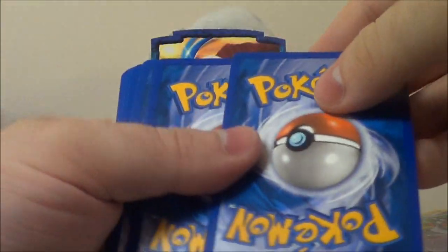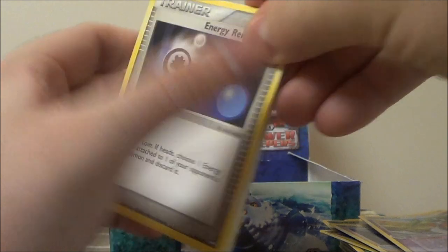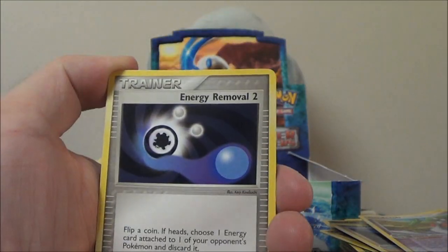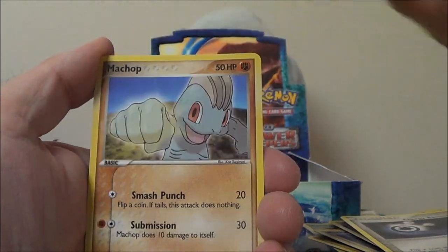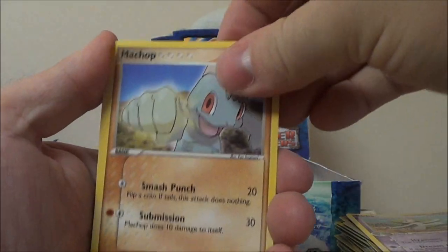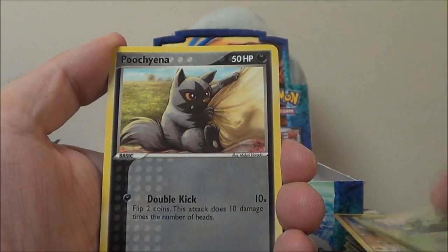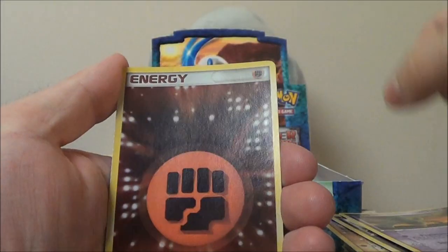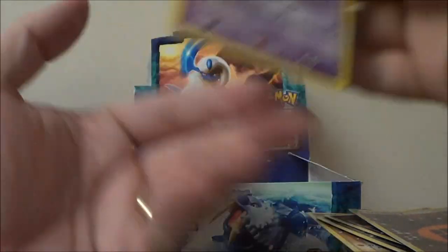I don't know how far into the box I am — there's no way to really tell. I think maybe I'm halfway, somewhere around there. I haven't gotten a holo energy in a while too, so maybe I'll get one soon. Energy Removal 2, Curlia, Machop, Cacnea, Pikachu, Baltoy. There we go — Hollow Fighting Energy. And a non-holo Dusklops rare.